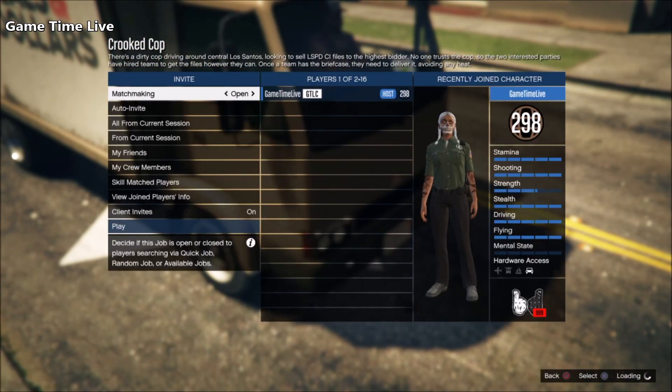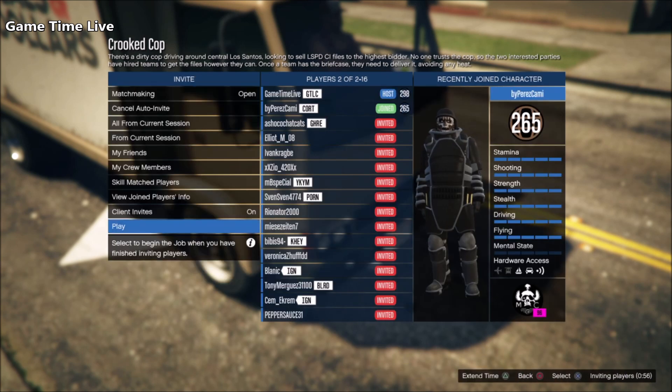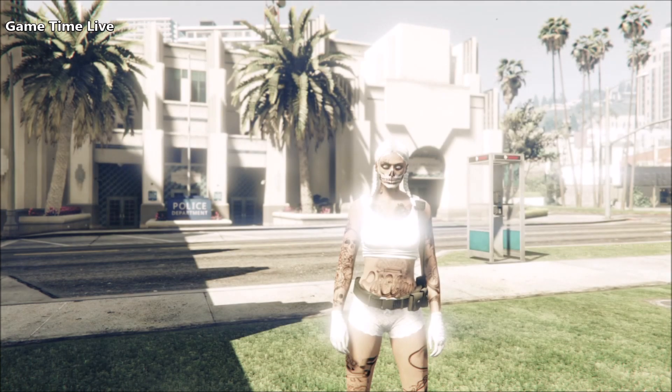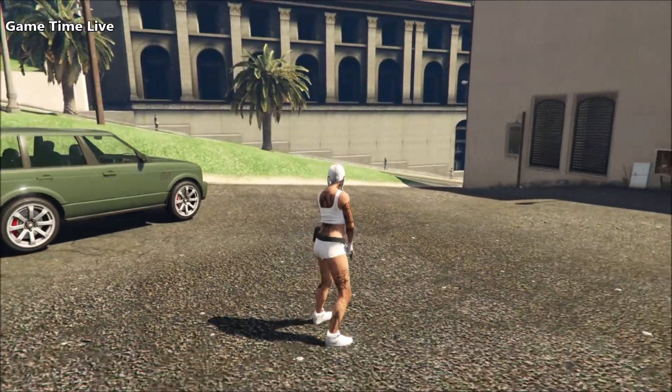From the lobby screen, scroll to Owned Outfit. Click once to the right if you have it saved on slot number one, or once to the left if you have the Titan of a Job outfit saved on slot number 20. The belt should merge on top of that outfit.